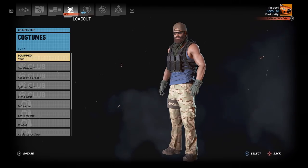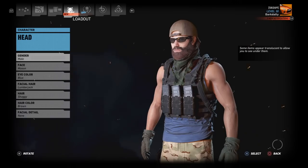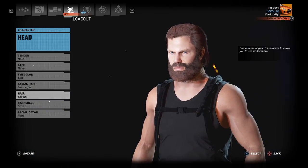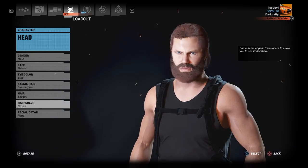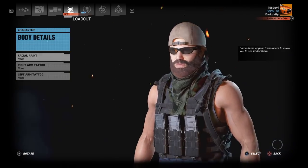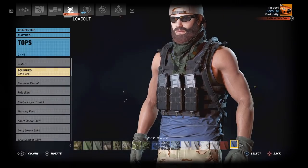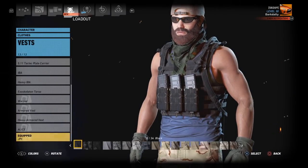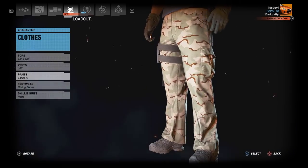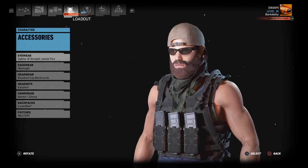This is a cool operator-looking outfit. Starting up top: head uses lumberjack shaggy hair in brown, and blue eyes. Moving down to body details — nothing there. Clothes: tank top in blue and JPC in black. Cargo pants in DCU tri-color, and hiking shoes in coyote brown.